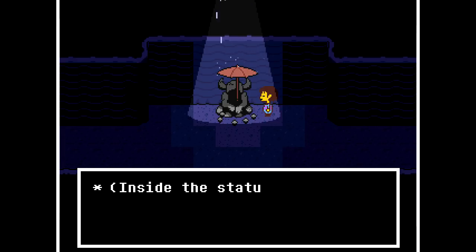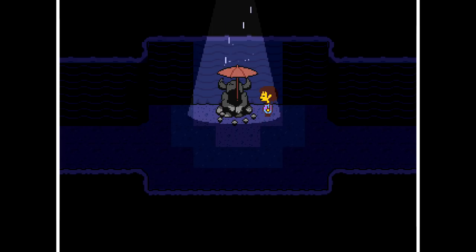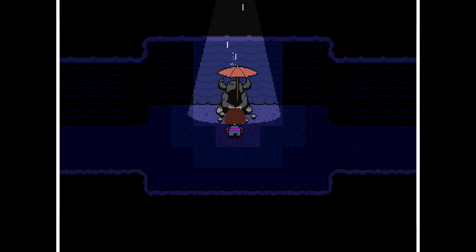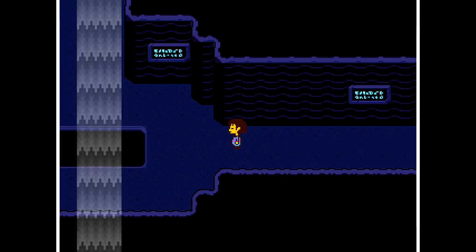You place the umbrella atop the statue. Inside the statue, a music box begins to play. The music continues and it doesn't stop. There we go. So it's essentially button, up, right, button, down, down, right. Button, up, right, button, down, down, right. Cool, so we'll go do that now.